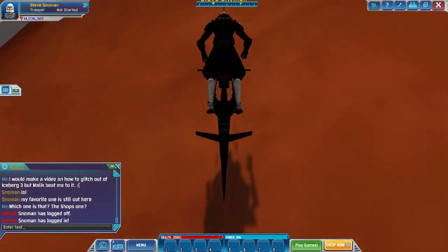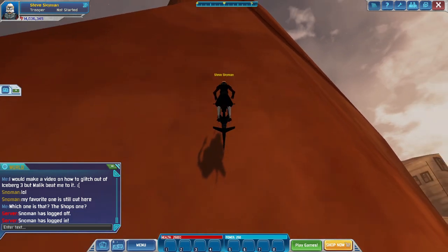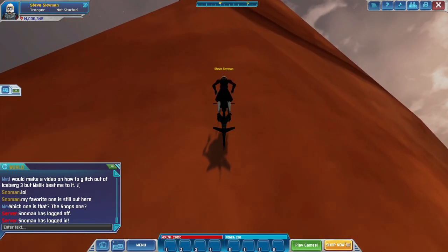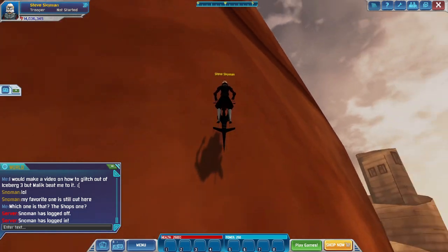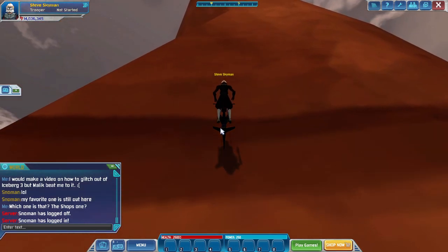Oh wait, hold on a second. I think there might be another way — I think it was over here somewhere. Yeah, there it is. I think it was like right here, and then I made my way over, something along the lines of that. Then you just have to keep pressing that space bar 50 million times until you make your way all the way up.